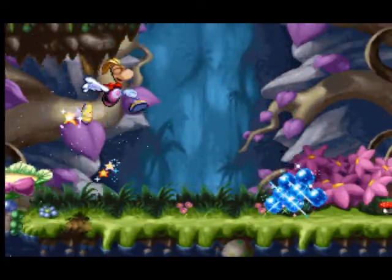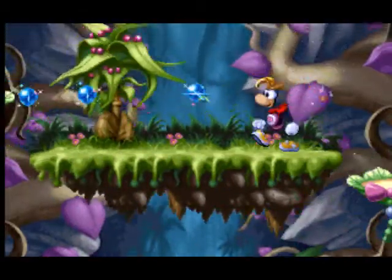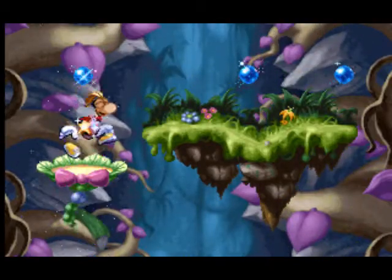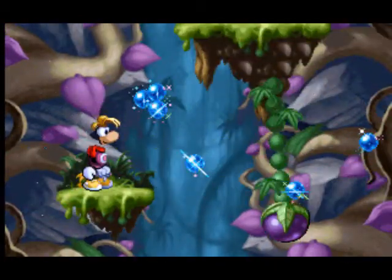Try to jump on the bongo berries, but avoid the spiked red berries — they sting. If you want to crawl under the bongo berries, use the down arrow and the jump button or key at the same time.